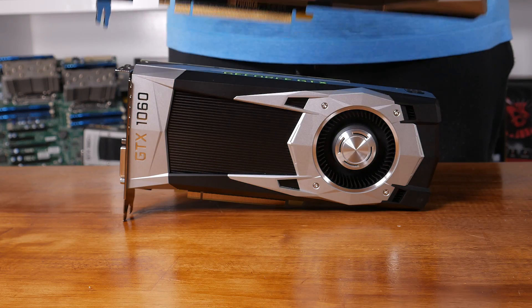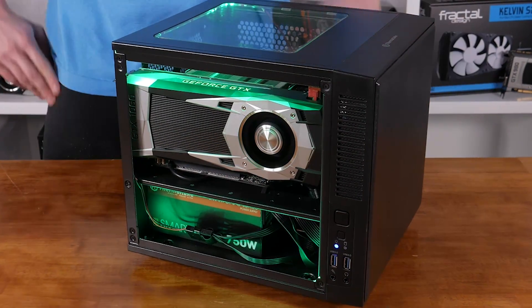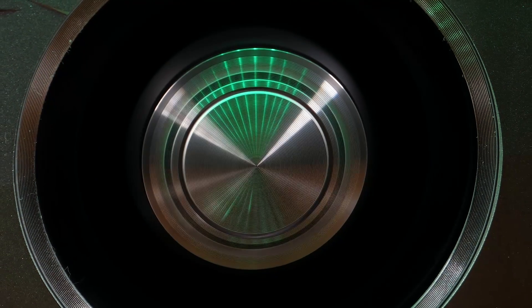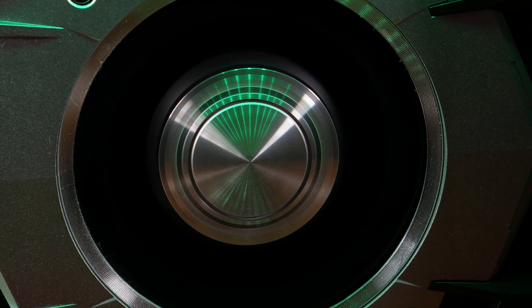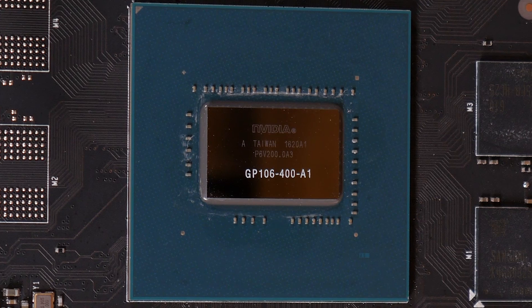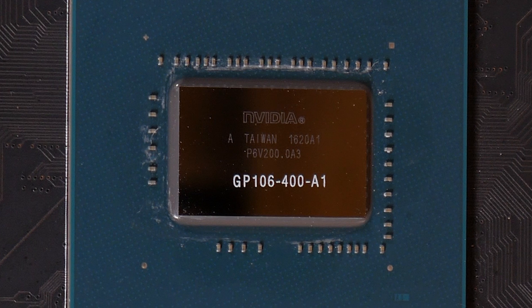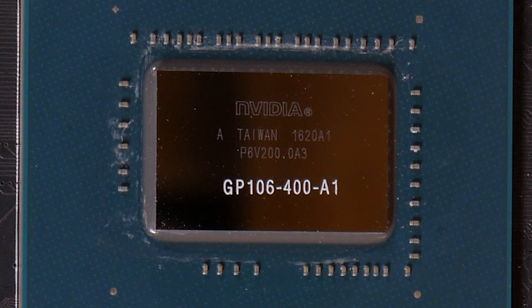The GTX 1060 is, as expected, faster than the RX 480 while also going a little easier on your power supply. Our 25-game sample indicates you'll see a little over 10% more performance on average, but you'll also pay a little over 10% more per frame compared to the 4GB RX 480. If we do see Nvidia's partners delivering custom cards at $250 US, then AMD's RX 480 8GB card could be in trouble, as it costs more per frame due to being slower and also consumes more power with probably less overclocking headroom.